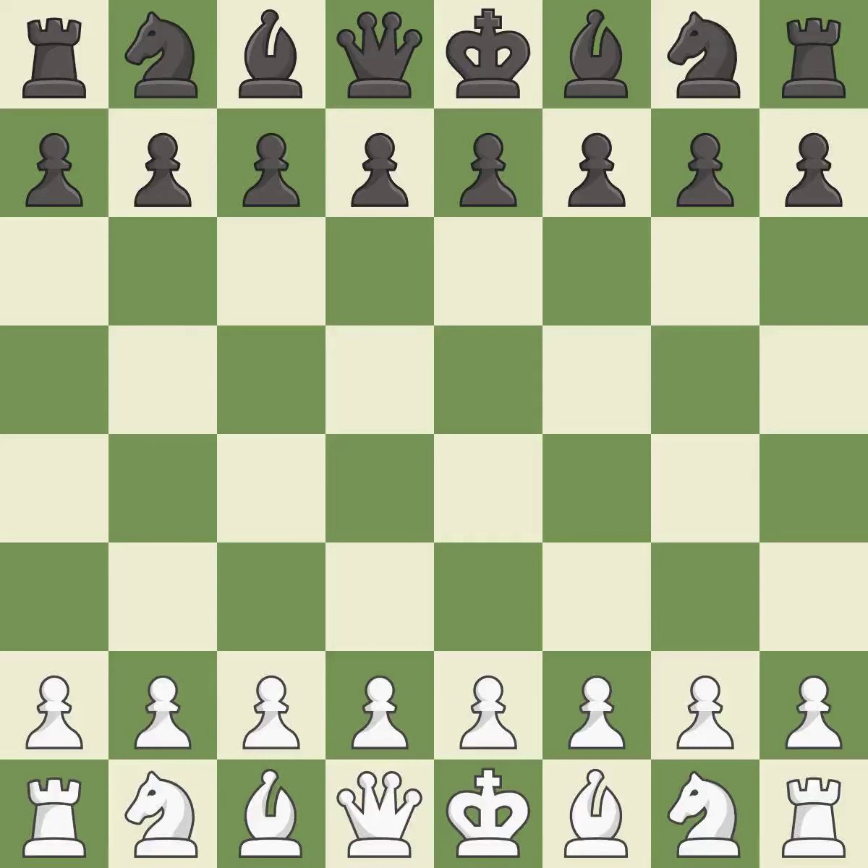Sicilian Defense, Open, Dragon, Classical Variation. The moves played were: Be2, g7, 0-0, Re1, Nc6, Nb3, Bb6.